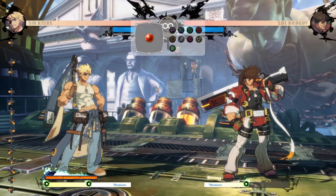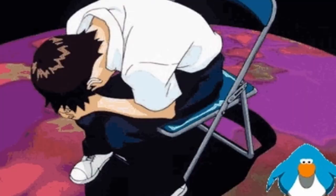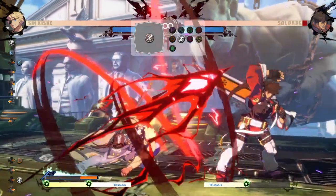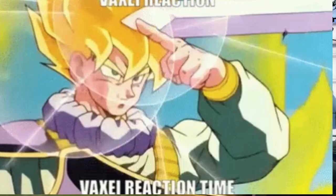A lot of you guys are struggling to beat Sin right now. I'm going to teach you exactly how you need to beat him, starting with defense. Let's start off by talking about his best special move overall, which probably is Elkhunt. Because the mix-ups you get off of this move are really dumb, and you need to prevent him from getting there in the first place.